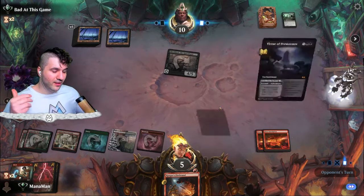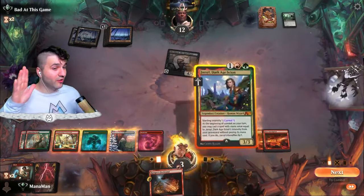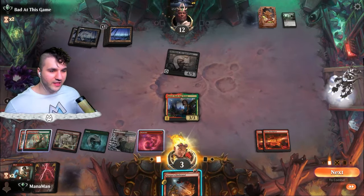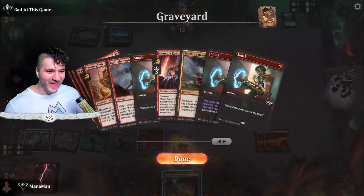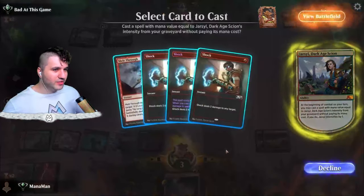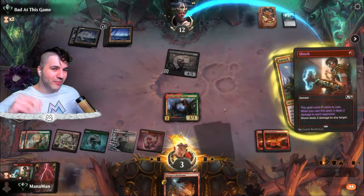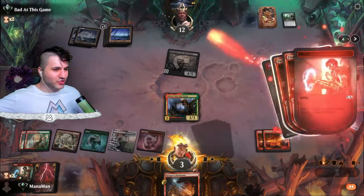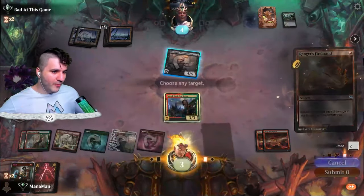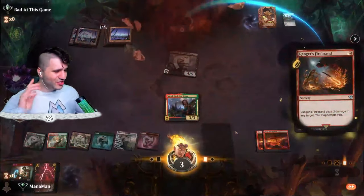Let's see if we get bailed out of the mistake. They should have really eight life if I wasn't a dummy. Virtual Persistence — they gained 12 life? Okay! Dark Age Scion — that's actually really good. I think we actually might have just won off that top deck. We're going to get the shock, and this shock perpetually deals two damage — so for just one mana, it's great. Down to six, down to four — Ranger's Firebrand, double Fiery Inscription. We get bailed out! Turns out you don't have to be good, you just have to be lucky.